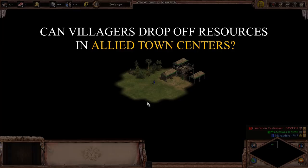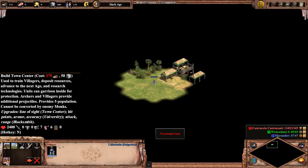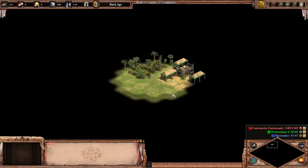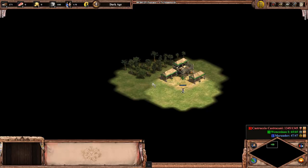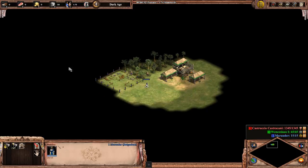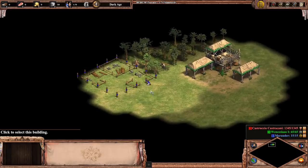Can villagers drop off resources in an allied TC? This is less of a glitch and more of a feature. I've got 274 wood and I need 275 to make my TC, so I'm going to garrison in an allied TC with my villager carrying one wood — and now I have 275 and can start rebuilding. So remember: if you lose your TC in Nomad, garrison in your ally's TC to get the resources.